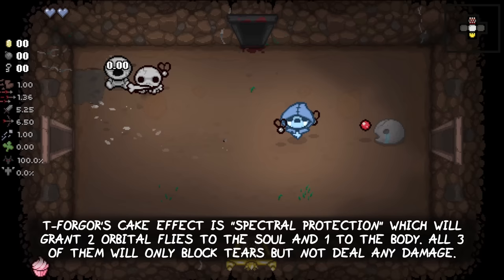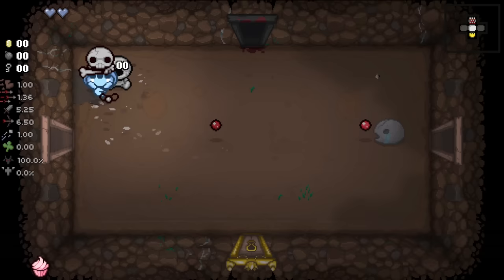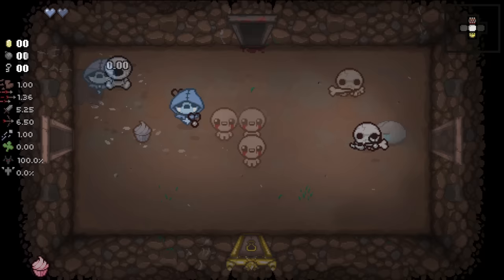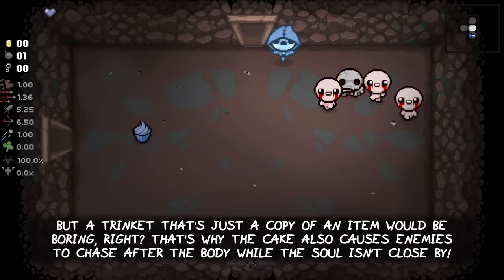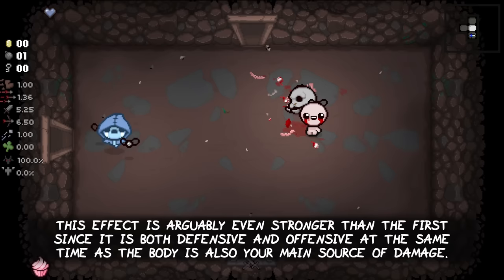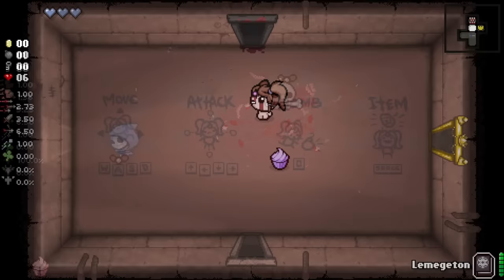Tainted Forgotten's cake effect is called Spectral Protection, which will grant two orbital flies to the soul and one to the body. All three of them will only block tears but not deal any contact damage. I am not sure why the body would even need the orbital, since it can't take any damage anyway, but the trinket is basically a halo of flies for the vulnerable soul. The cake also causes enemies to chase after the body while the soul isn't close by. This effect is arguably even stronger than the first one, since it is both defensive and offensive at the same time, as the body is also your main source of damage.